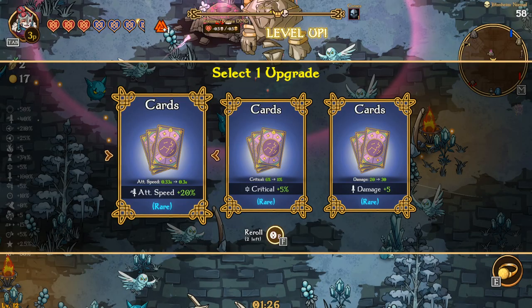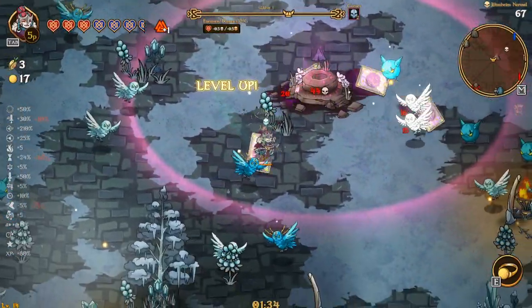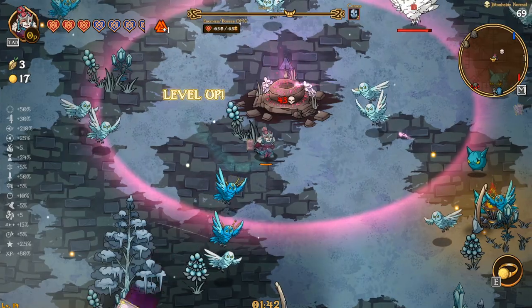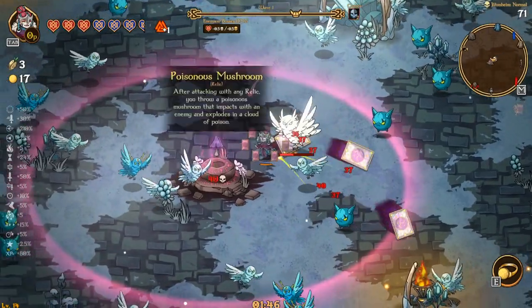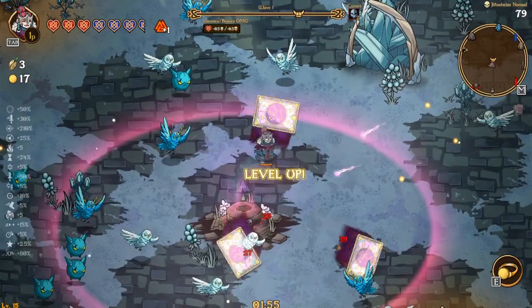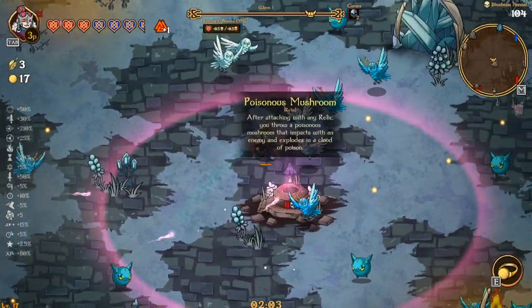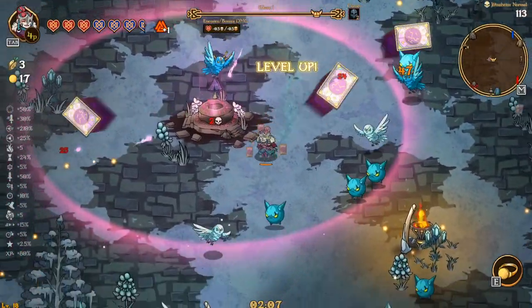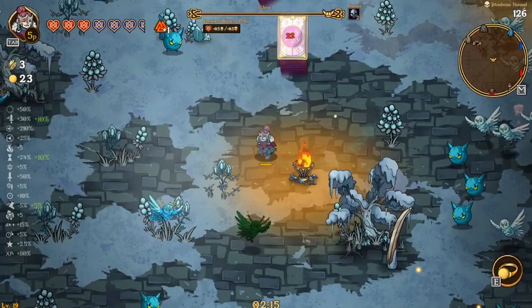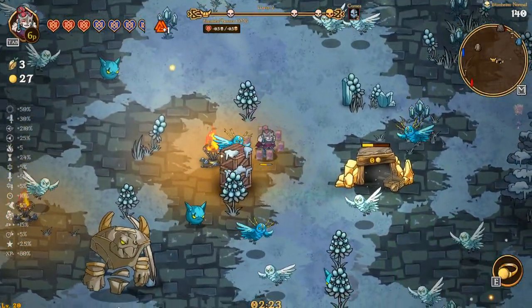Attack speed, critical damage — I think I'm going to go attack speed. We don't have the Ascension Crystal yet. I thought we had it already but I haven't made it over there. Cooldown is a good one, damage could be good too — I think I'm going to go cooldown. I don't think we'll go super heavy on projectiles. If we get more cooldown, projectile speed, attack speed, and area, all those will be good. Attack speed is how fast we're firing. Cooldown is the time it takes for cards to generate. Projectile speed is how fast they're flying — pretty self-explanatory.